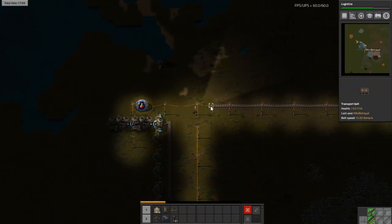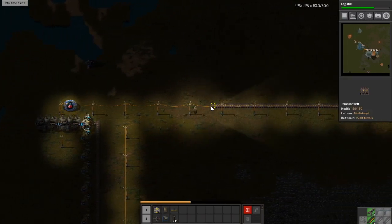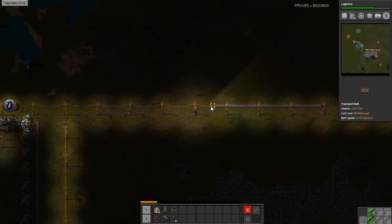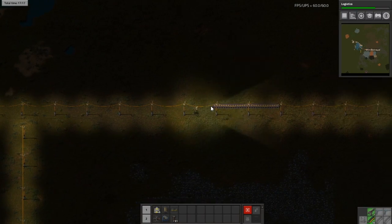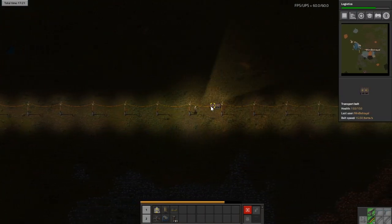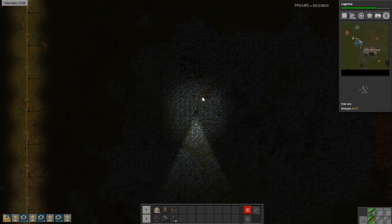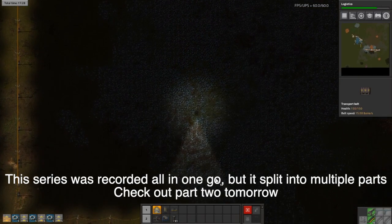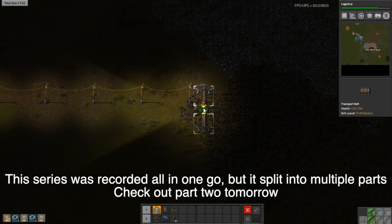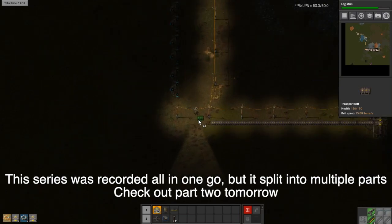You might notice that inserter I just put down is a burner inserter. It's more of a personal thing, but I always like to have at least one burner inserter in my power setup. It just helps kick-start things should anything go really wrong. More belts! You can always run on belts just to help things go a tiny bit faster.